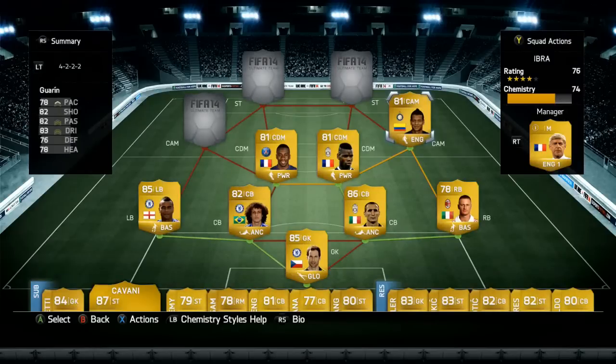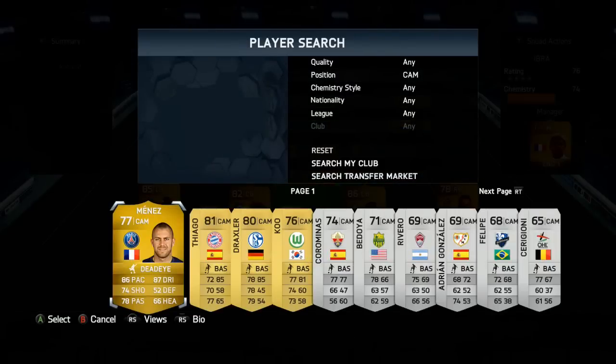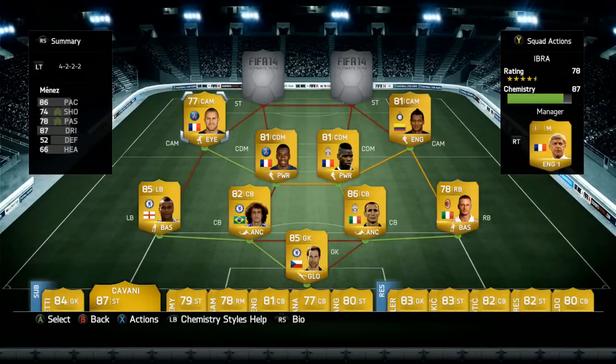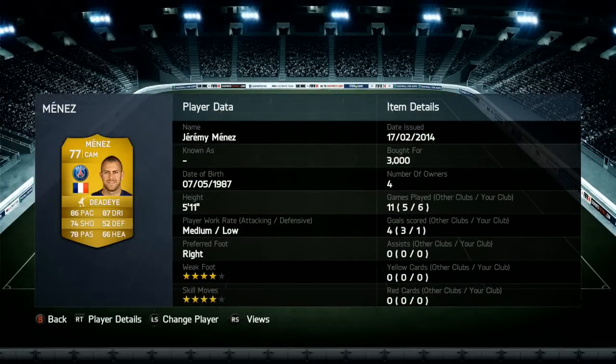He's got 78 pace, 82 shooting, 82 passing, 83 dribbling, 76 defending and 78 heading. For the left CAM, we're going to have another PSG player — Menez — with 86 pace, 74 shooting, 78 passing and 87 dribbling. He's normally a striker so convert him to a CAM. He costs 3,000 coins, one goal in six games, four star weak foot, four star skill moves, five foot eleven tall with the dead eye trait.